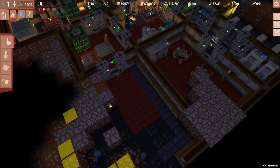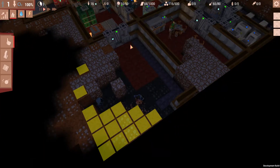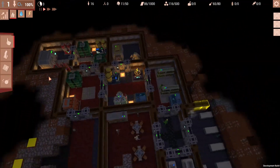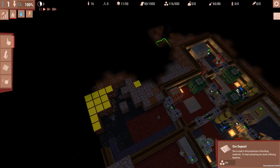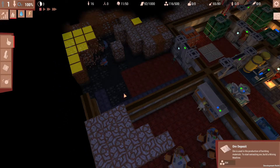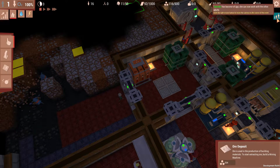This is going to be the medical facility room slash scientific study room, so we're going to keep that in mind. But what we also need to do is build another miner because it is probably rather important that we get as much ore as possible and turn them into resources.